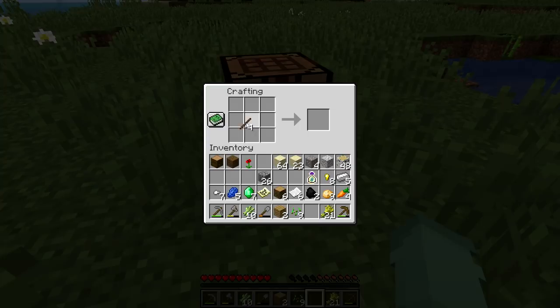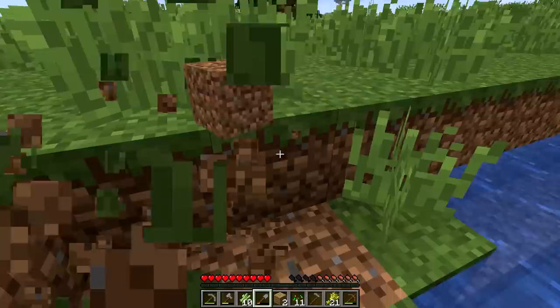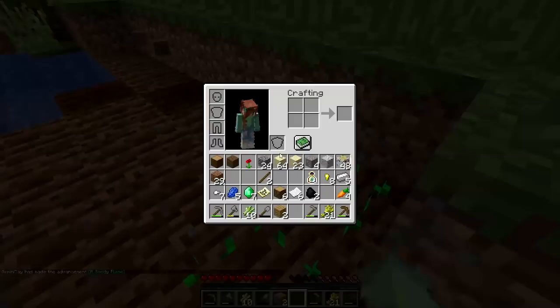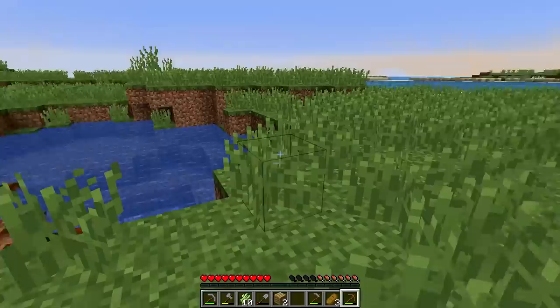We need a hoe though. Let's just dig down a little bit so that this can be hydrated without us having to move any water. Let's get these seeds. The advancement - 'a seedy place.' Awesome. Potatoes! Baked potato will be such a good food source. Let's get all of those planted and all of these carrots planted. Now I want to use a little bit of this wheat - not all of it. I'm going to conserve some - just make a little bread so I have something to munch on. We're not going to starve to death. We'll be okay.